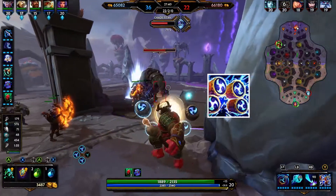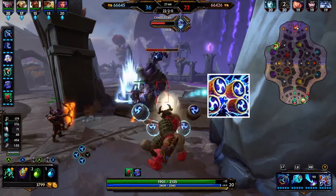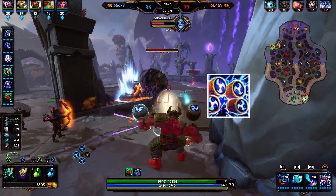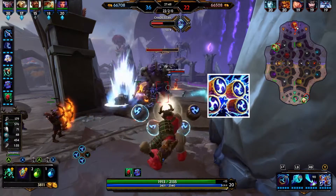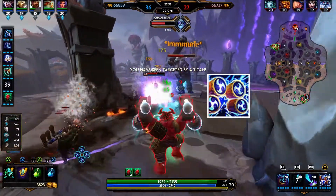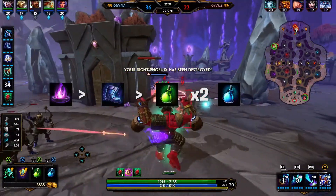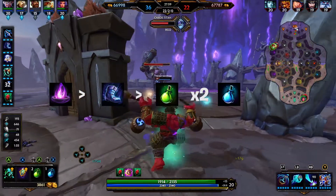Finally, we have his ultimate: The Taiko Drums. Raijin flies above the battlefield, beating his drum four times to summon bolts of thunder. With each hit he has a choice of three beats: Beat 1 is 100% damage; Beat 2 is a taunt and 30% damage; Beat 3 is fear and 30% damage. While in the air, Raijin suffers a 20% movement speed slow.